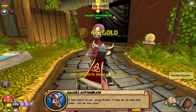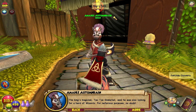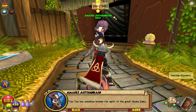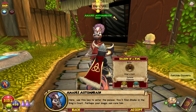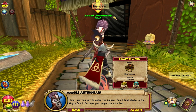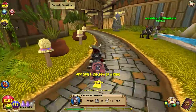I have heard of you, young wizard — I hope we can help each other. Tell me your story. Well, it's a long story, let's just skip it. The king's magician Tzitzi's snake tail said he was also looking for a herd of wizards for nefarious purposes. Tzitzi has somehow broken the spirit of the great Shaka Zebu. Here, use this key to enter the palace — you'll find Shaka in the king's court. Perhaps your magic... well, the magic is more meant for taking life away and fueling me, so I don't know how much help my magic would be to him, but we can give it a try.